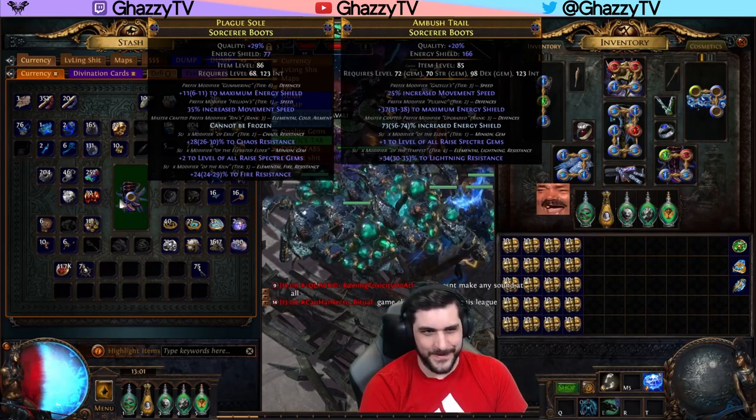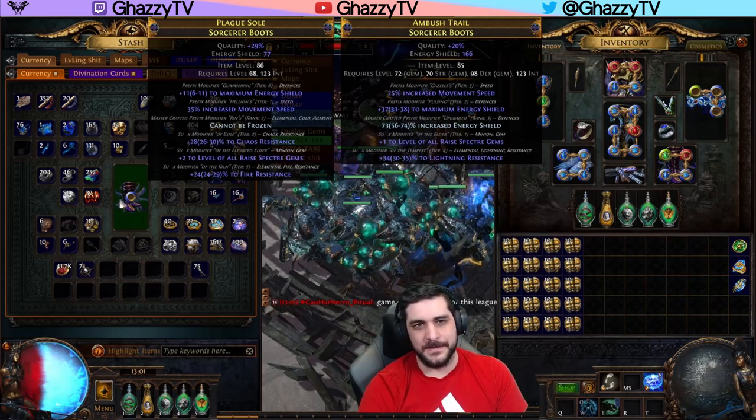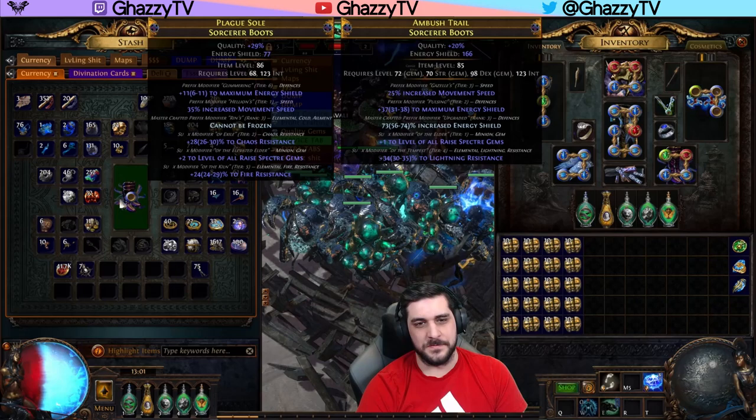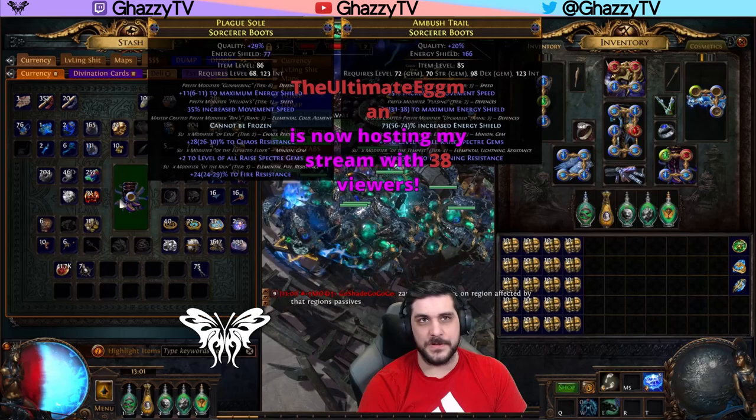Sorry — actually 35% movement speed, not 31%. So basically, that's the process of crafting top-tier Energy Shield based plus two levels of Raise Spectre Gems boots. It's very simple and very straightforward.